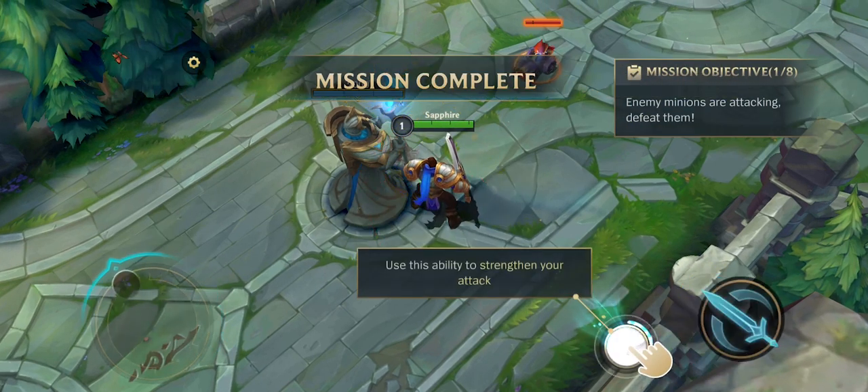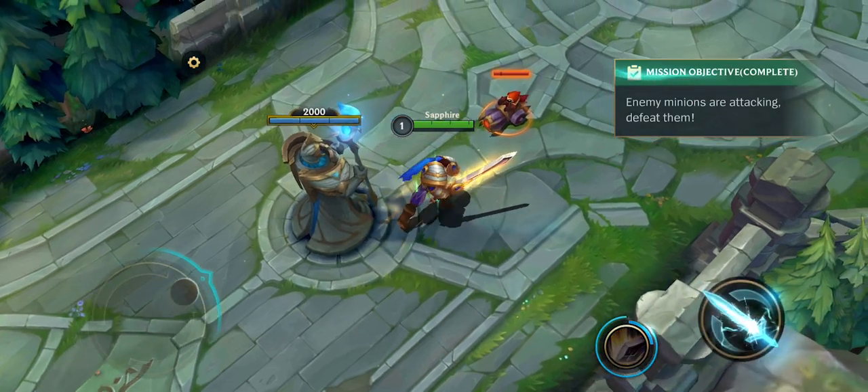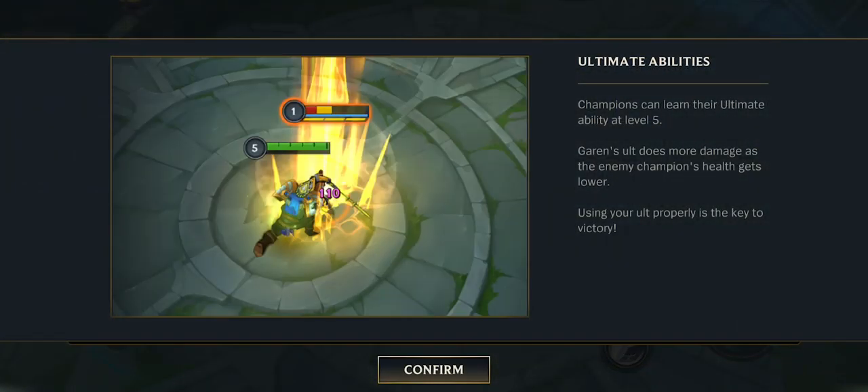Tap to learn and use this ability to strengthen. Champions can learn their ultimate ability at level 5. Garen's ult does more damage as the enemy champion's health gets lower. Using your ult properly is the key to victory.